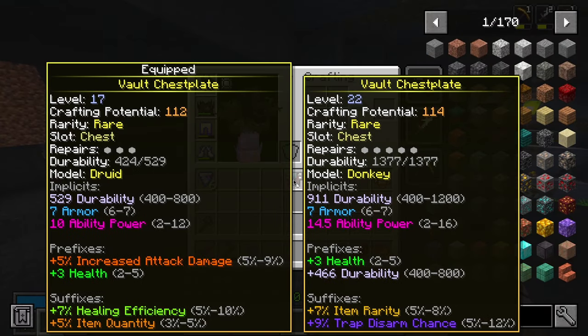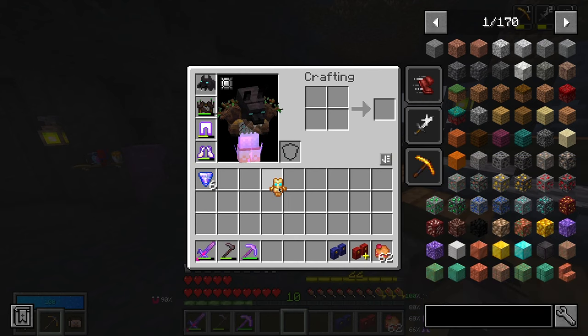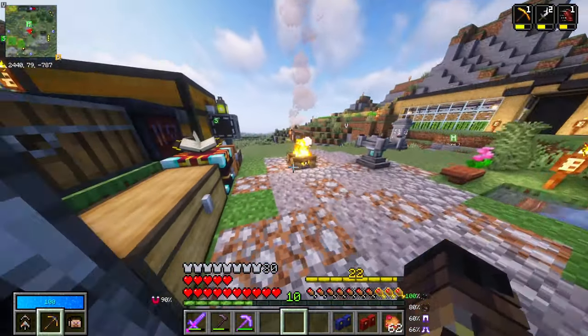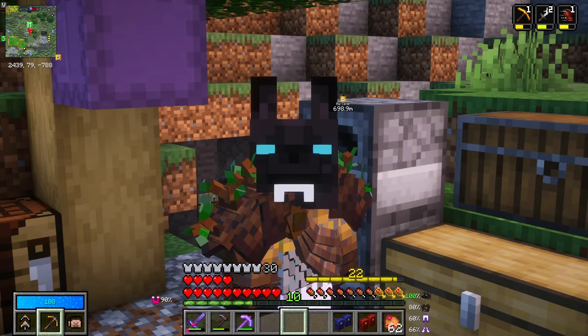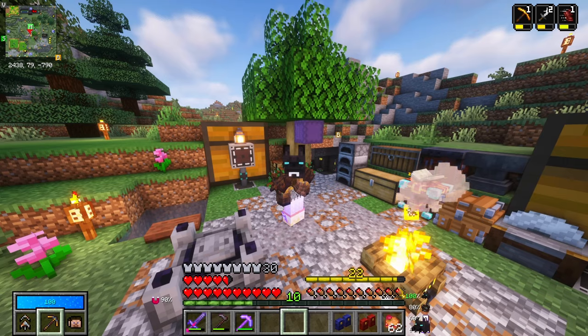In terms of the chest plate, those are actually fairly similar so that's just going to get scrapped. This vault thing has extra mana affinity and mining fatigue avoidance — I don't think it's something I'm going to roll with. I like rolling with shields, but I'm not actually going to be using it. I can't even see my face with this thing on — that's disturbing.